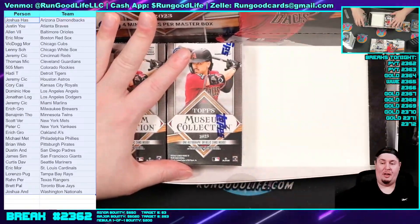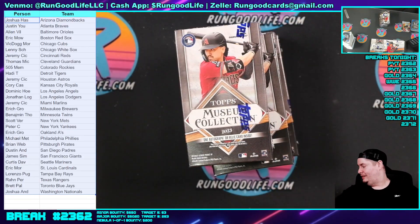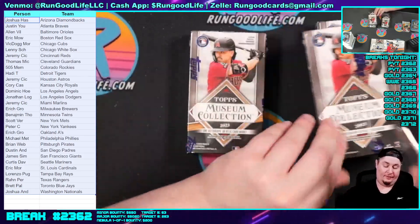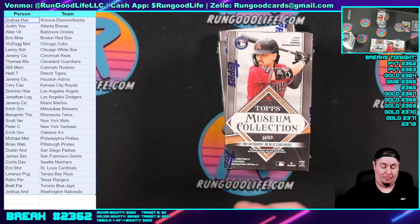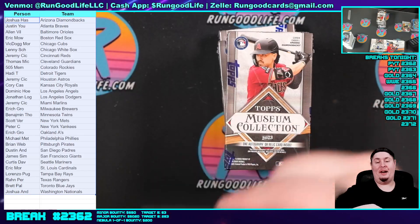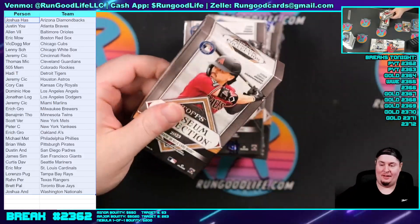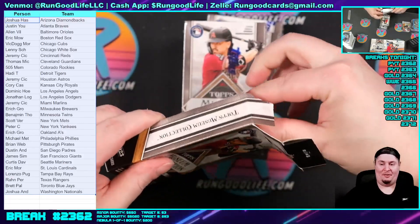Please give the Vulpie to JML. Are you sure, Philly? JML is gonna trade you a Bryce Harper, he said. All right, let me find that Vulpie — here you go, JML. I'm a Frisbee because I don't care about Vulpie. Thank you, Peter. JML says thank you, Peter — made me smile today. Two Museum Collection to wrap this one up.